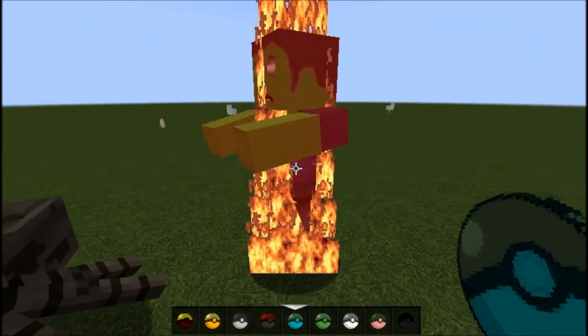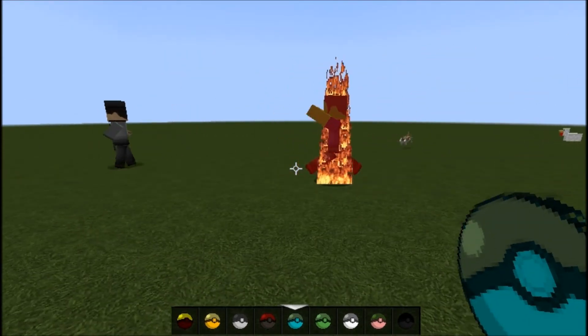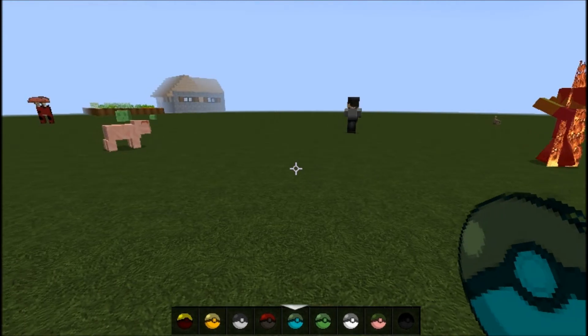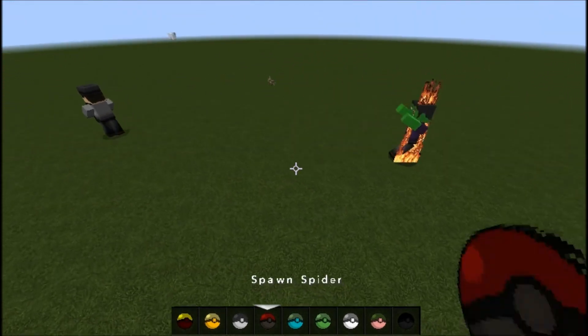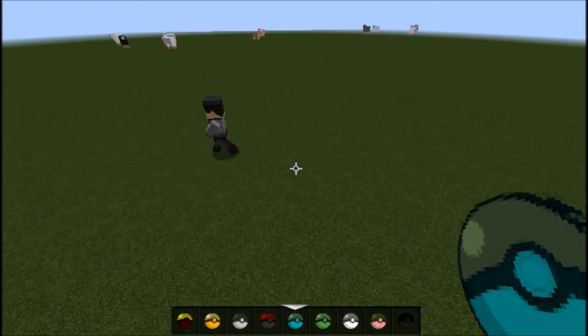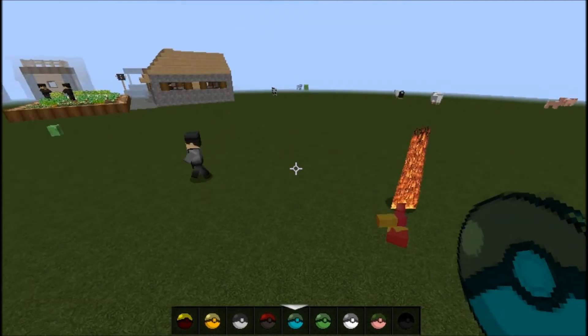The zombie looks pretty cool — it looks like Frankenstein, honestly. He's gonna go chase after the run villager. Run! Run! Run! Come on villager, you can make it. Run home to your family! Actually, you don't have family there cause I just spawned you in my step. Yeah, you survived.